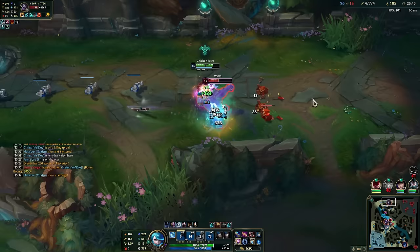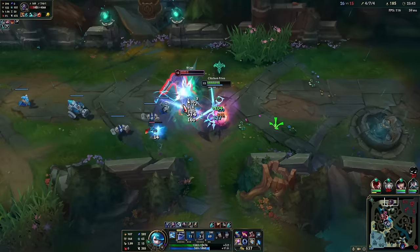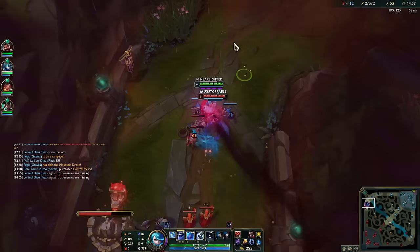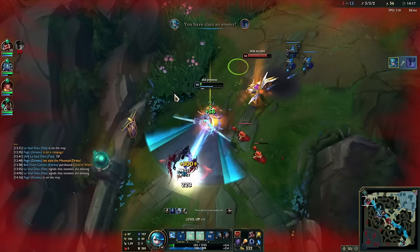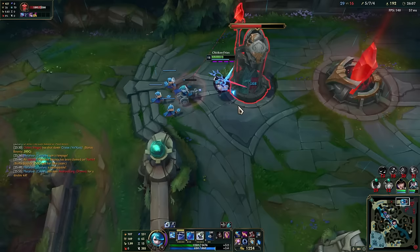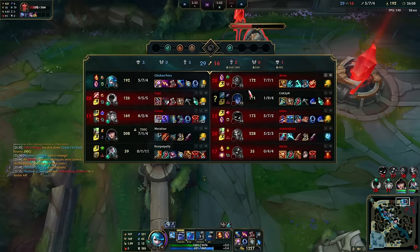Basically as Gwen you should be playing safe early to scale into your monstrous late game. Once you get your two core items — Riftmaker and Nashor's Tooth — you can finally play the game. In the mid to late game your goal is to split push, be annoying, and win 1v2s. She has really good wave clear and shreds towers into tiny little pieces. You always want to run TP so you can play for objectives from the other side of the map. For example, if your team is fighting dragon you want to be top because it's on the opposite side of the map.